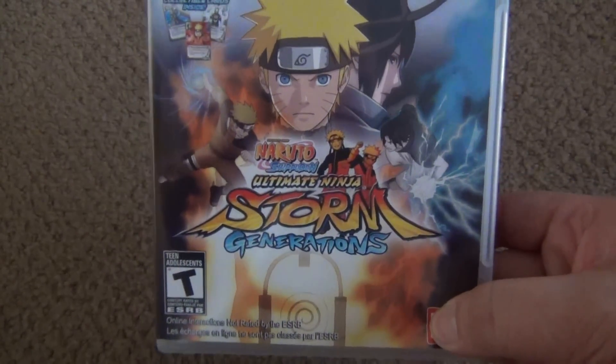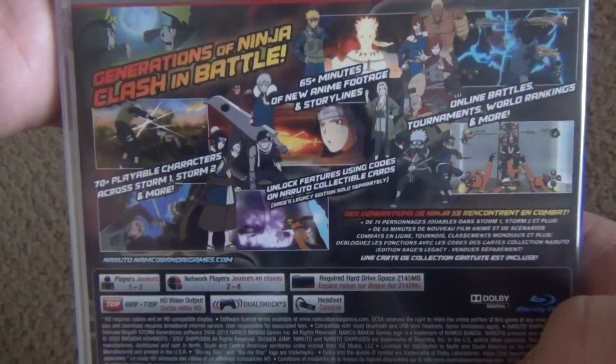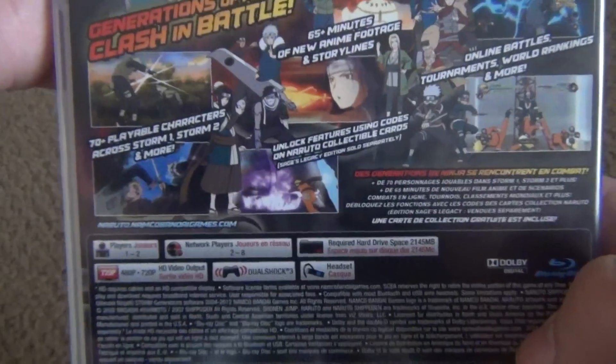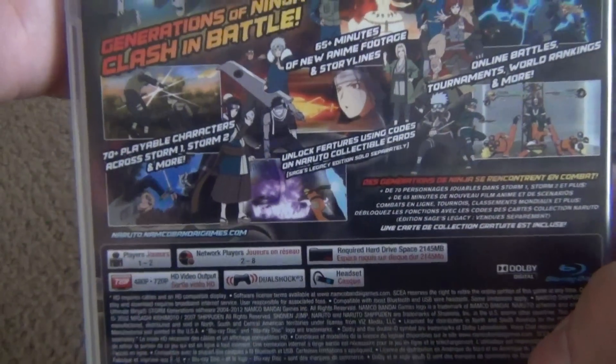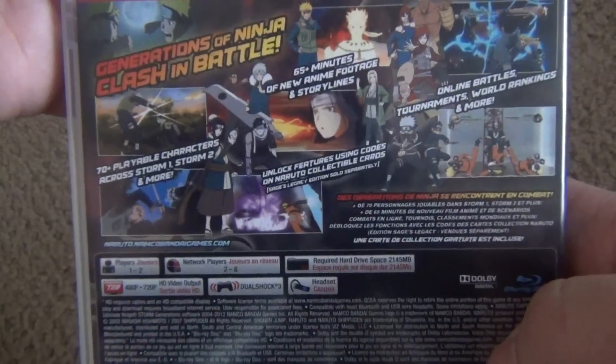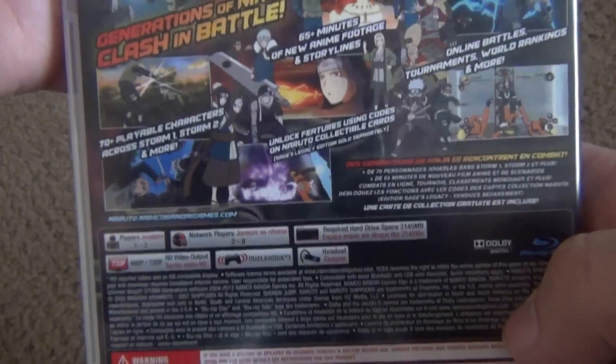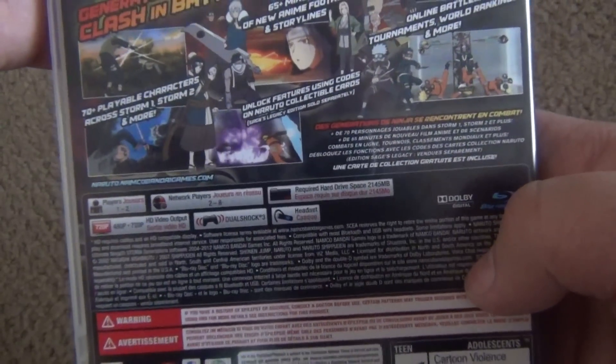Naruto, Sasuke — of course rivals. The back says 'Generations of ninja clash in battle,' over 70 playable characters — that is a lot — and over 65 minutes of new anime footage and storylines, so that's good.